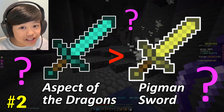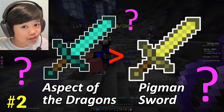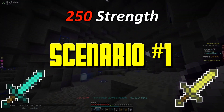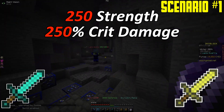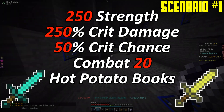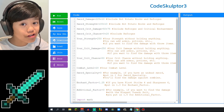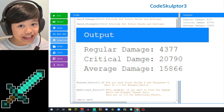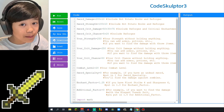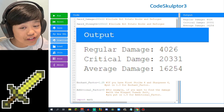Number two: Many people believe that the Aspects of the Dragons does more damage than the Pigment Sword. Let's see if that's true. Scenario 1: 250 Strength, 250% Crit Damage, 50% Crit Chance, Combat Level 20, Hot Potato Books, and the Sharp Reforge. The Aspects of the Dragons does 15,866 damage. The Pigment Sword does 16,254 damage.